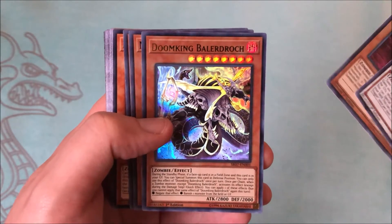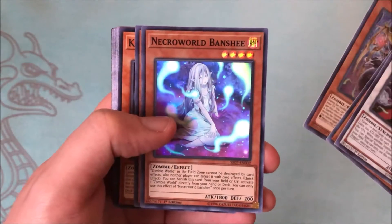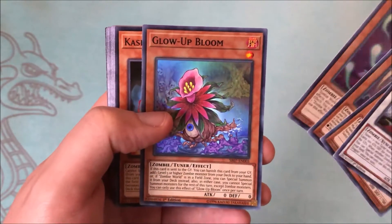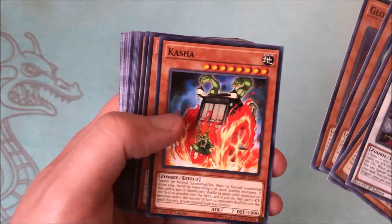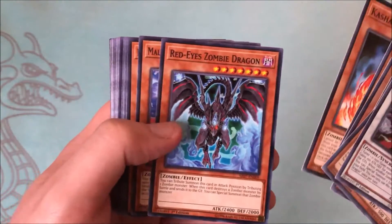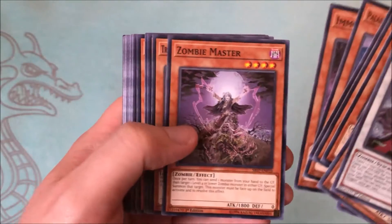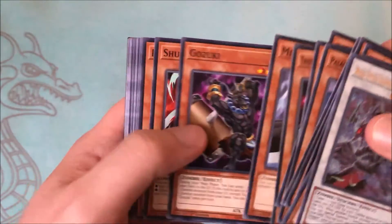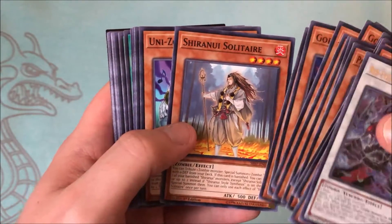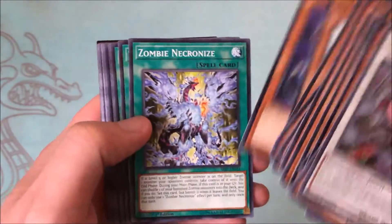We have Necro World Banshee — really cool artwork, really helps out zombie players — and Glow-Up Bloom, a nice level one zombie tuner for the deck as well. Then we have Kasha, and then a bunch of other good zombie reprints like Red-Eye Zombie Dragon. Zombie Master, Mezuki, and Gozuki are good reprints, and classic Pyramid Turtle as well.